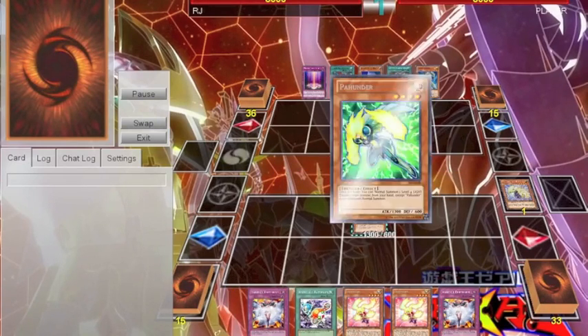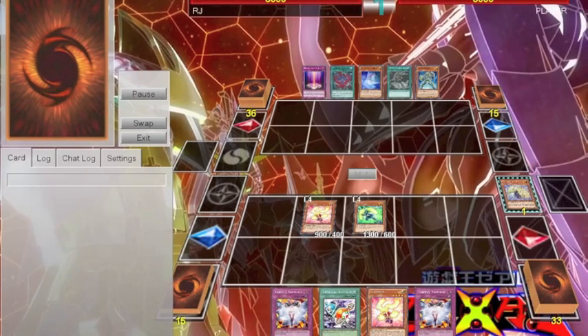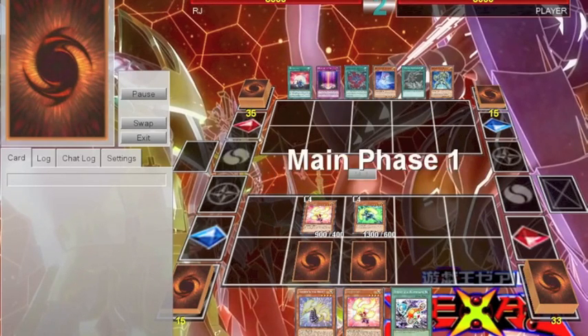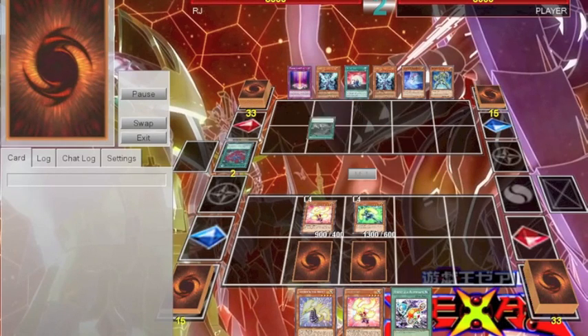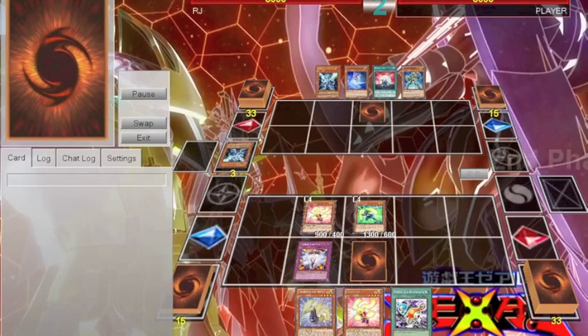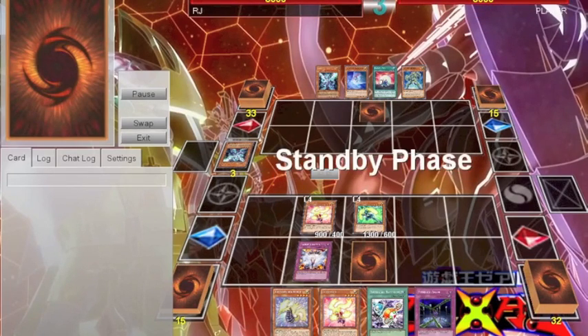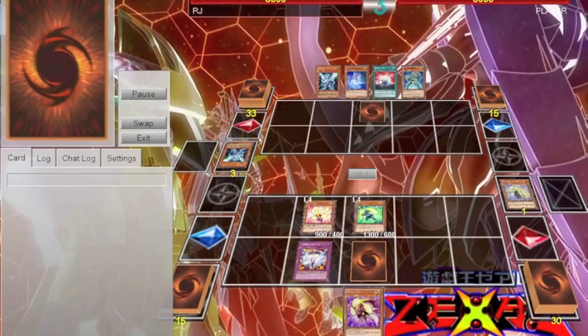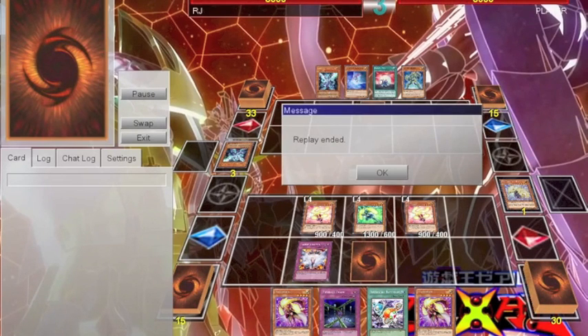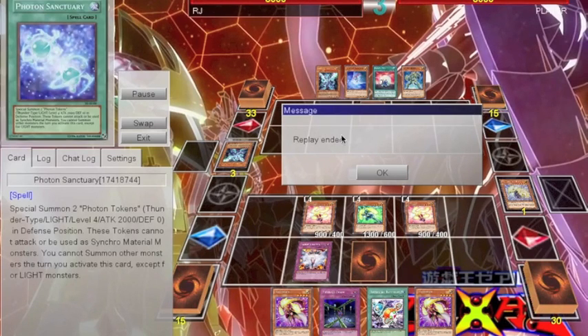So in this next duel, it's versus Galaxy Photons. It's super short, but it just demonstrates how ridiculously good Vanity's Emptiness is. He starts his turn, uses the Spell Card to add two Galaxy Eyes to his hand, and he tries to use Galaxy Soldier, discarding the Galaxy Eyes to Special Summon it, but I use the Vanity's Emptiness. I go for the Sishunder next turn, and the amount of advantage I have, he just cannot get over with Vanity's Emptiness on the board, and he scoops.